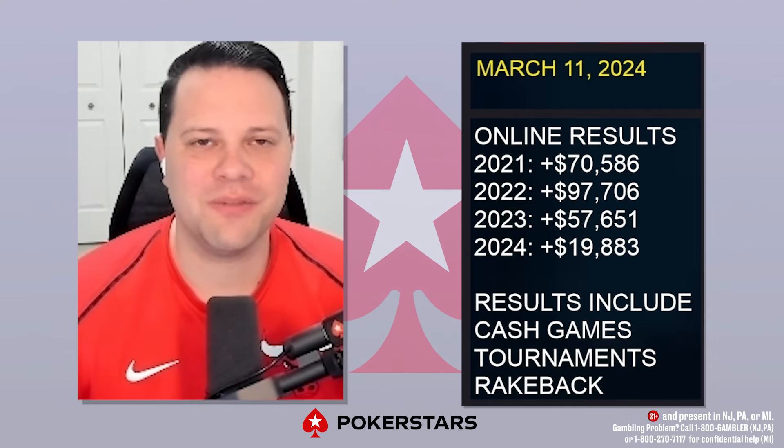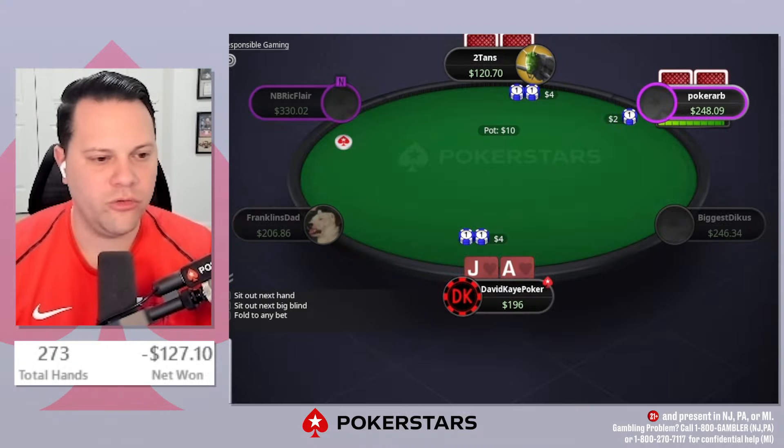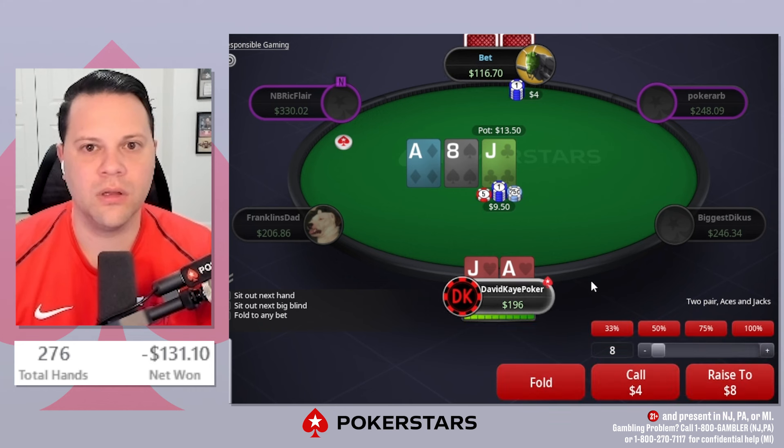Hey YouTube, welcome back to the channel. Today we're back playing cash games, playing $1/$2 with a $200 buy-in. Ace jack suited — we're going to open, small blind flats, flop top two on ace-jack-eight, and they decide to lead out, so we're going to raise here.